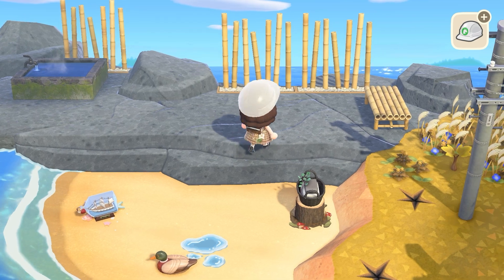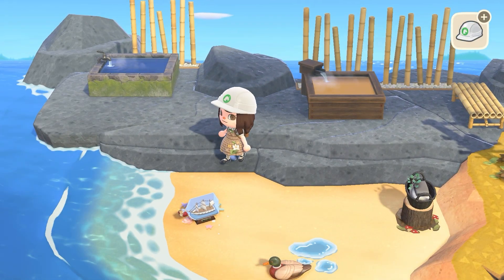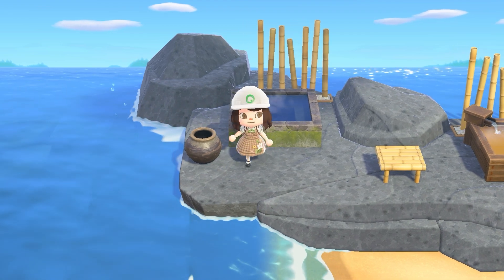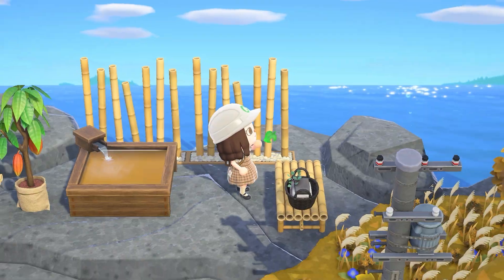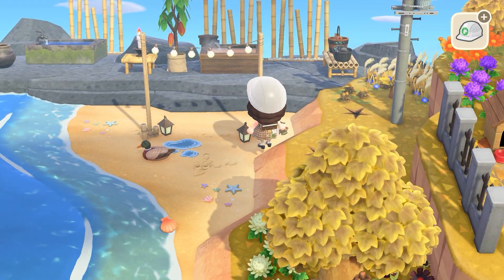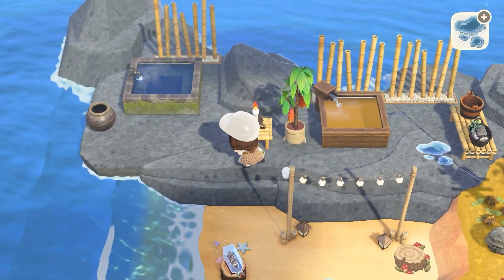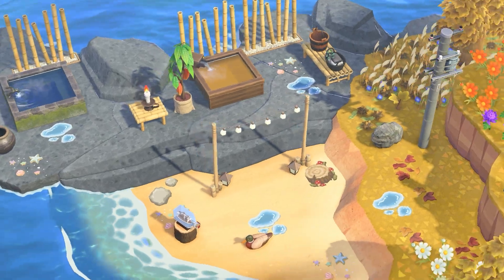My plan for my beach was to have a bunch of simple ideas, not necessarily autumn or fall themed, because there's just not a lot you can do with that type of theme on the beach. I had difficulty finding ideas for that, so a lot of these themes are just beach-themed on the beach, which kind of makes sense. I'm not too upset about the beach not matching the rest of my island because I still think it looks good.